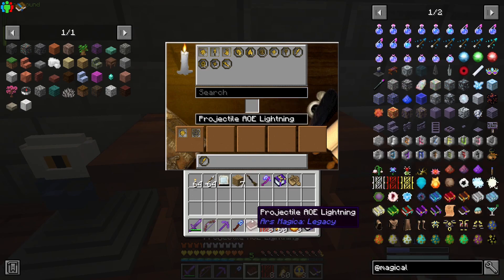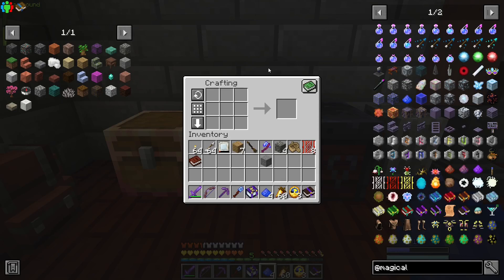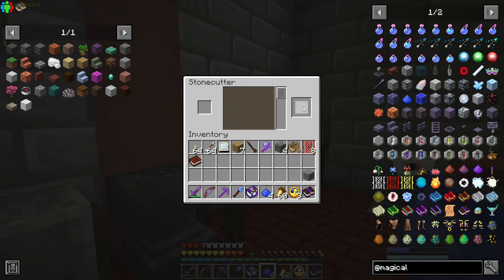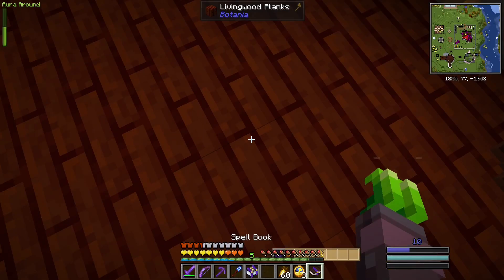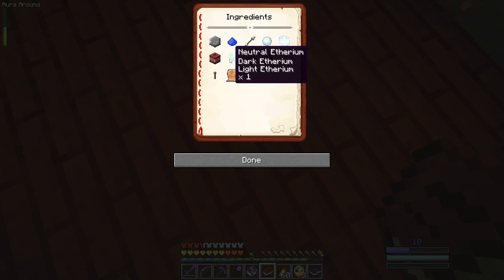Among other things, we're going to need an obelisk to generate some Ethereum, because the recipe for the lightning spell is going to use some Ethereum. There are three kinds of Ethereum on the menu, and it looks like this could use any one of them — neutral, dark, or light, times one. Hopefully that means we just need one of any of them.